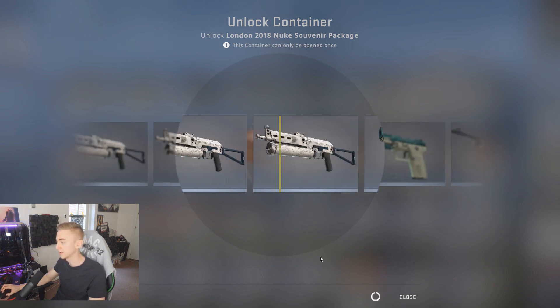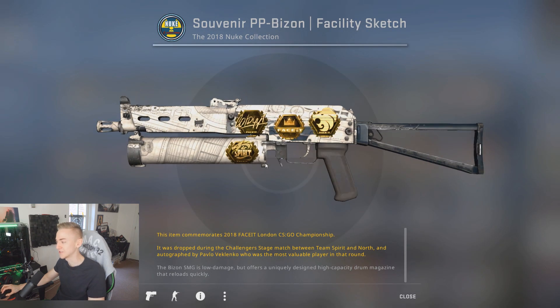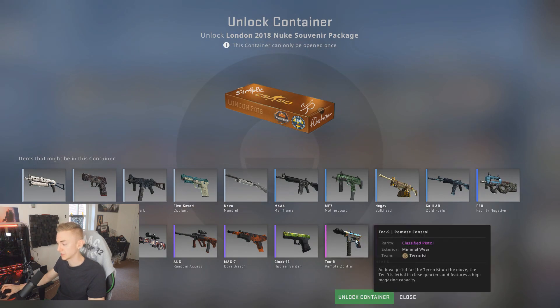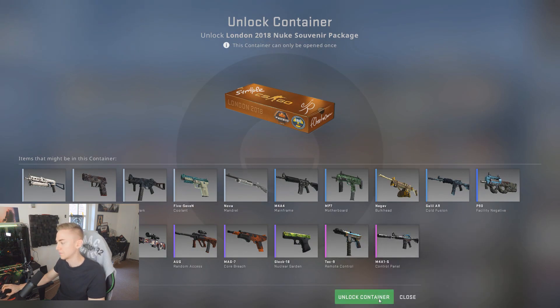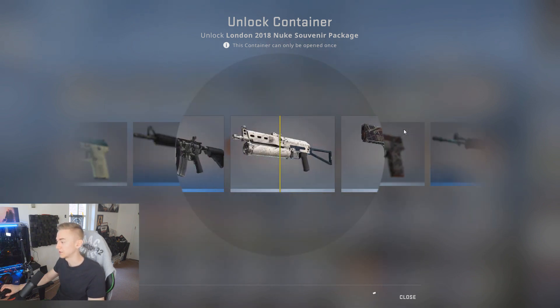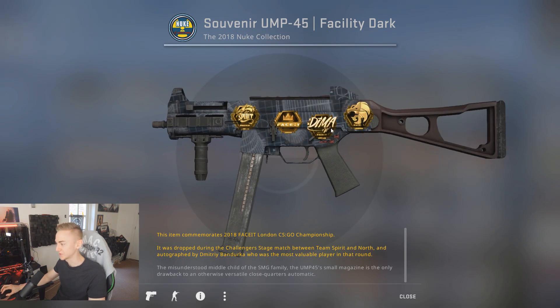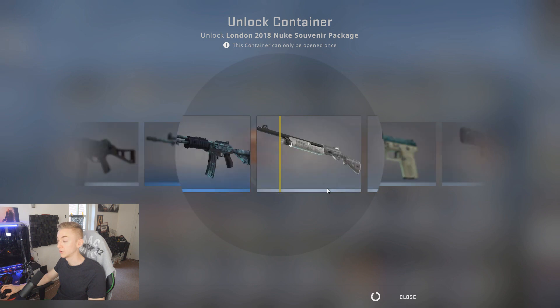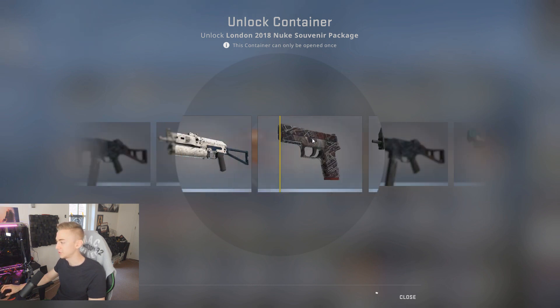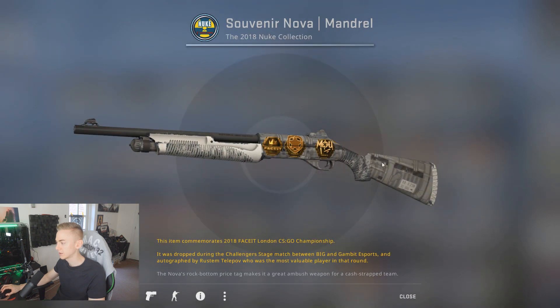Another Nuke — I like the Tech-9 in this package as well, I'd happily take one. Oh, the blues — even the blues excite me in souvenir packages. We have a bunch of Nukes and the best stuff would be the Tech-9 or M4A1-S. I wouldn't mind the AWP either — anything that's kind of a main weapon. I never use the UMP so that won't get used. Show me something good. The Glock in the Nuclear Reactor skin — that's pretty cool too.